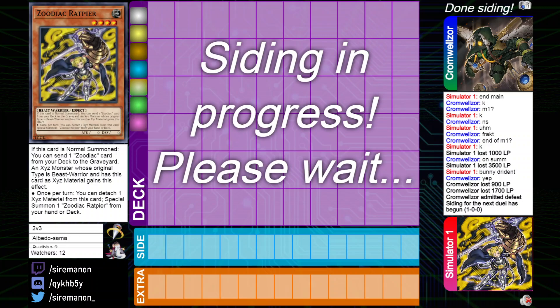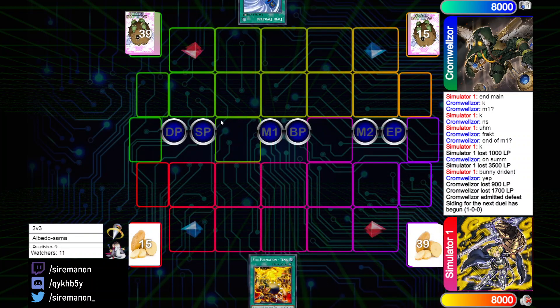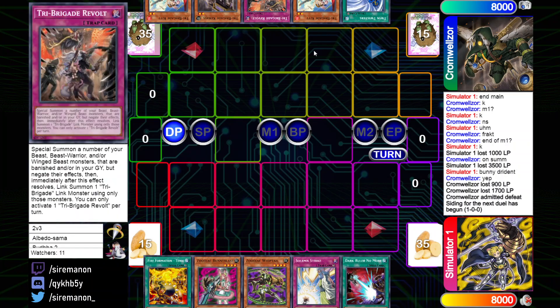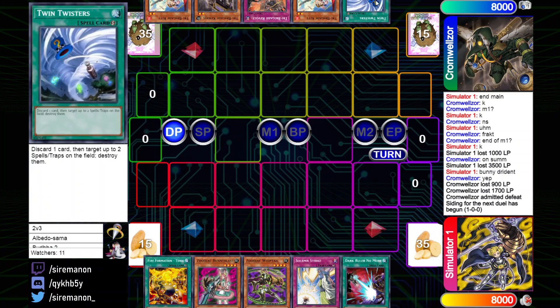Now moving into game number 2, it looks like the Tribrigade Zodiac player gets a start and they pick to go first — not really anything shocking there. The opening hand for Tribrigade Zoo going first is Double Kit, Keras, Revolt, and Twin Twisters. No Kit plus Fractal, but Kit plus Keras this time — this definitely looks like a pretty good hand. Twin Twisters might be useful against the back row for Zoo as well.